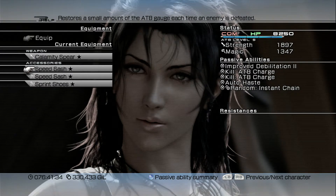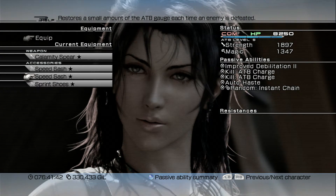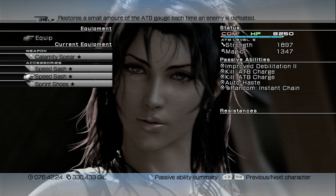For Fang's accessories, we're going with two Speed Sashes. As mentioned, a Survivalist Catalog plus Speed Sash together gives you Random: Instant Chain. With two Speed Sashes on Fang, we get that ability plus the Kill: ATB Charge passive — every time Fang kills an enemy her ATB gauge recharges slightly, and with two Speed Sashes the effect is doubled. Since Fang is usually the one killing enemies due to her high strength, it's better to give her two Speed Sashes and put the Survivalist Catalog on Vanille. Fang also has the Sprint Shoes for Auto-Haste.